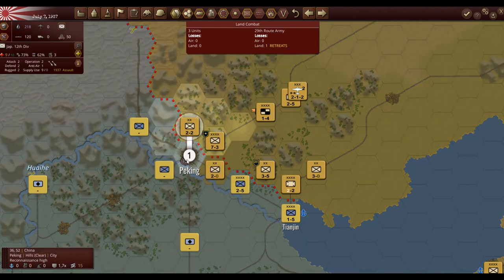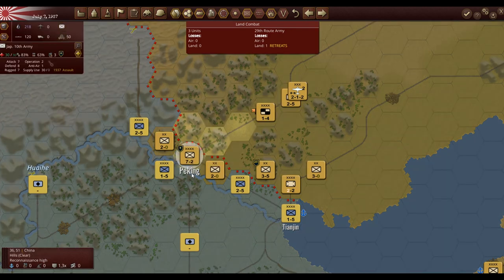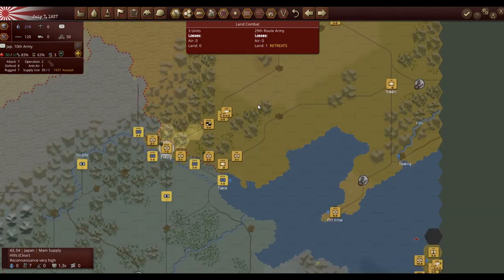Alright, we managed to attack them and they are retreating. I'm going to stop with this unit on Peking. So I actually got my very first objective very early on. Now you can see that one of the production numbers is red — why is it red? This hex originally belonged to the enemy and gave them production. If you hover over a hex you can see it says a number in the production slot, and by capturing it I've taken away however much production the enemy was getting from Peking.